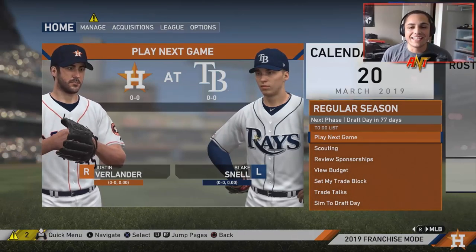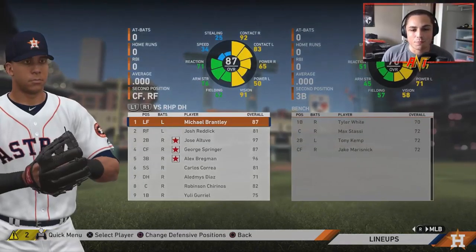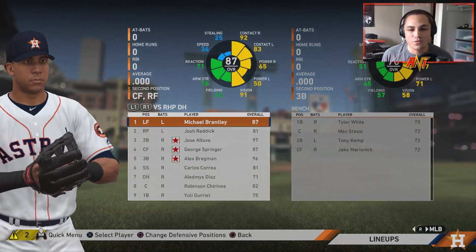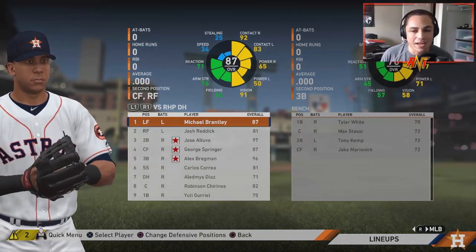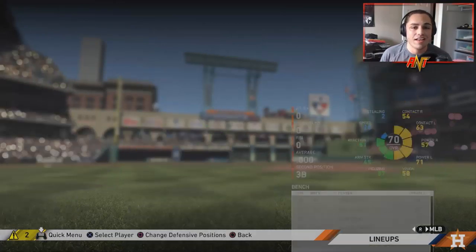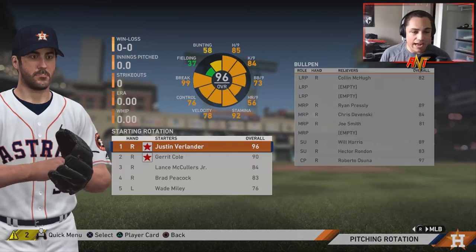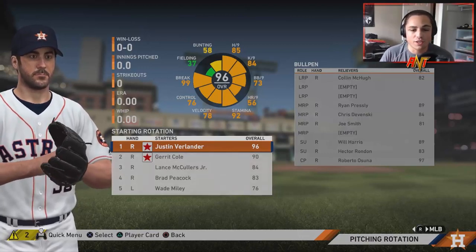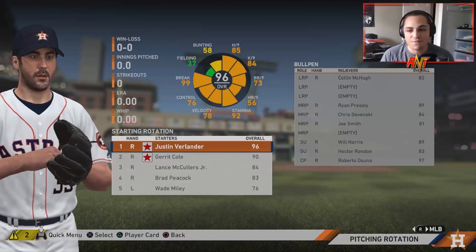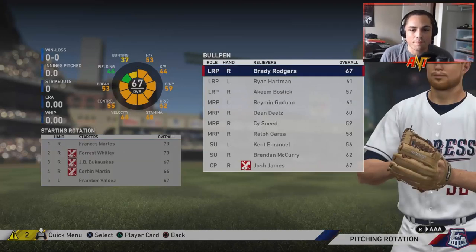Let's get into today's challenge! Let's take a look at the lineup for the Astros — Michael Brantley, Josh Reddick, Jose Altuve, Springer, Bregman, Correa, Diaz, Chirinos, and Guriel. Overall the team looks solid.